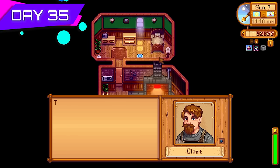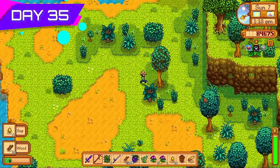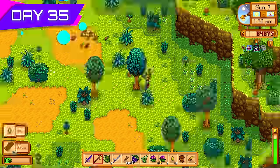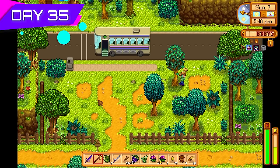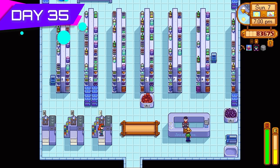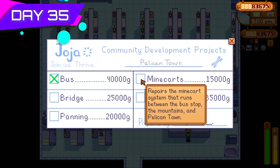Back in Cindersap Forest, cutting down any trees I see. Back to Morris too — this time going with the mine cart upgrade because I wanted fast travel. Floor 81 in the mines is hands down the best place to farm fiber. I spend many days here farming fiber throughout this challenge — the first reason being that I need to make more tea saplings for huge bursts of money.